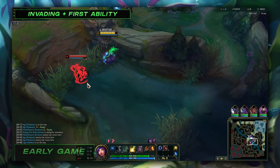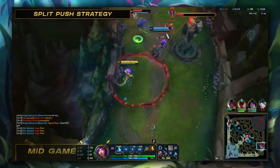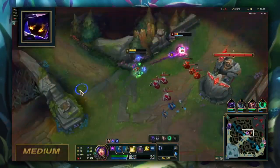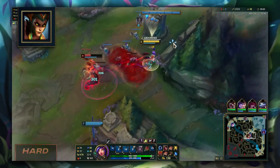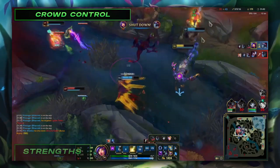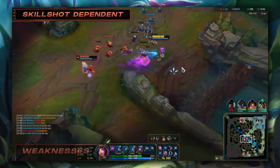Gameplay contains strategy to play Niko at every stage of the game, including tips on laning, options whether you're ahead or behind, and teamfighting scenarios. Matchups include over 40 different mid champs with information on how to counter them, item purchases, power spikes, and special interactions you can abuse. In strengths and weaknesses, we'll look over why you want to play Niko over other champions and solutions to combat weaknesses.